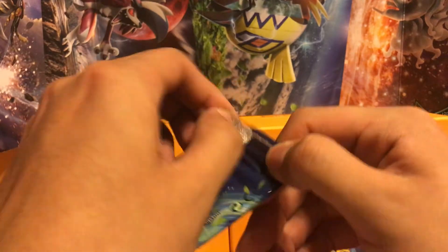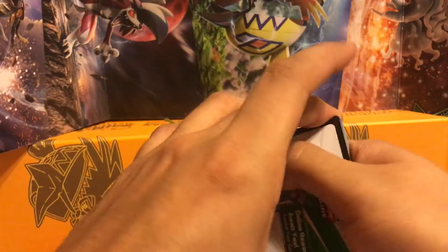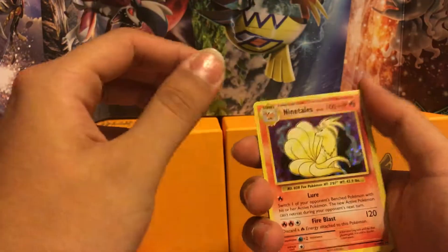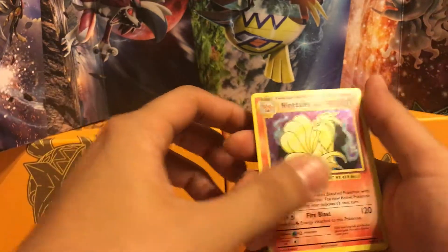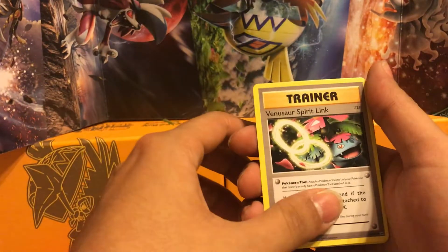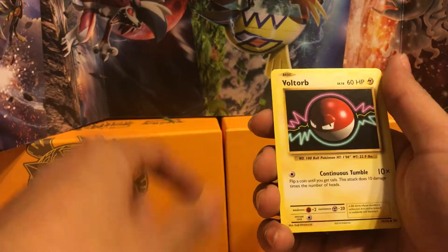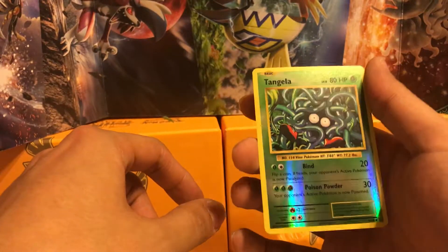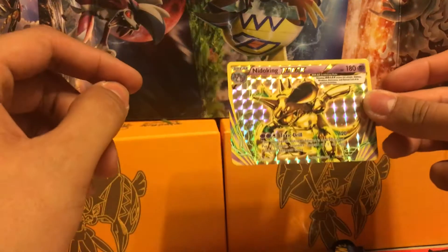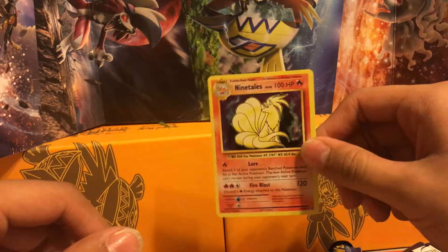Last pack of these Evolutions from the first three-pack. We got a Ninetales Holo — pretty cool, I like the background there. Metapod, Potion, Venusaur Spirit Link, Caterpie, Ghastly, Diglett, Charmander, Voltorb, and a Reverse Holo Tangela. Pretty good for our first one — we got the Break and the Ninetales Holo.